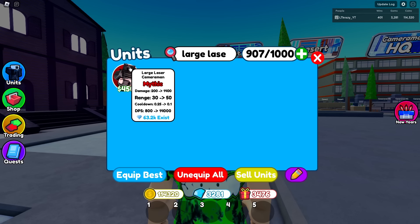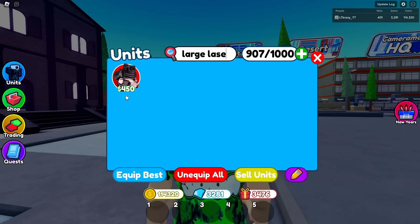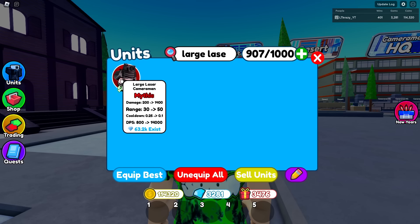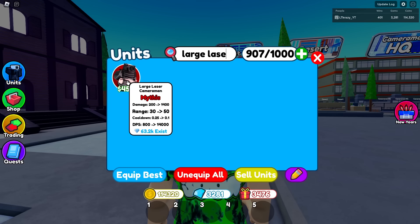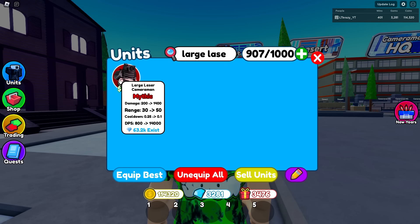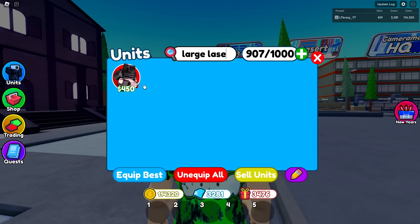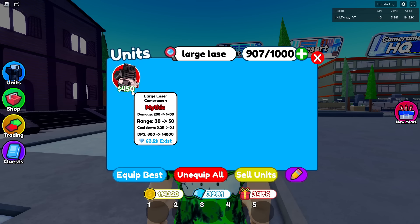Number five is the Large Laser Cameraman. He has slightly less DPS than the UTC, but he only costs 450 to place down. I used him recently and he got me to level 48 on the North Pole map. He's a great starter mythic — he can clear waves one through thirty easily, and then you bring in your godlies for the rest of the game. The UTC costs 1,500 to place and won't come out until later rounds, so this guy is a fantastic early-game option.